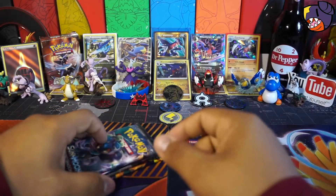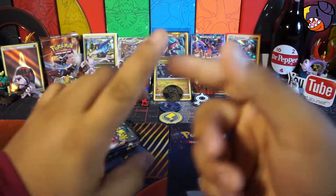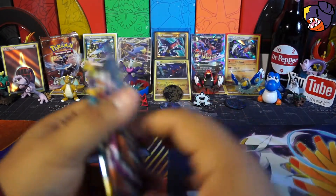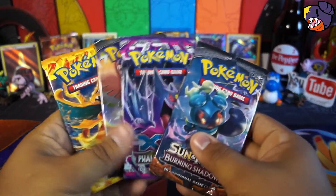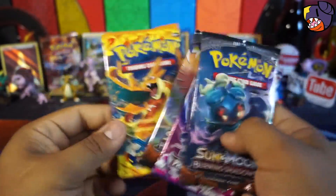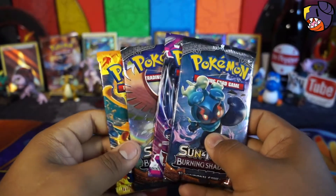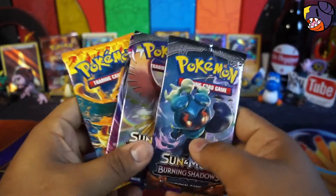It's cool seeing Aubrey learn the Pokemon names — she's getting better at learning them. So here we have our four packs. We decided on four random booster packs. I decided on two Burning Shadows, a Phantom Forces, and a Flash Fire. I've been wanting to open up some Flash Fire, and I thought I might as well throw the Phantom Forces in there just because it's random.